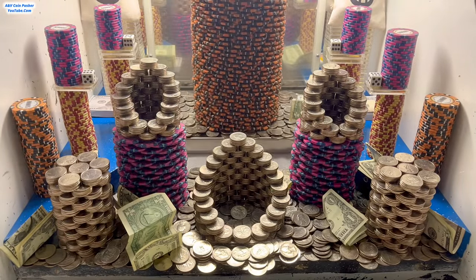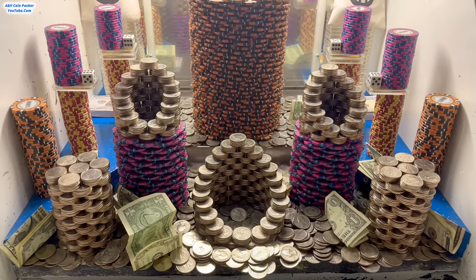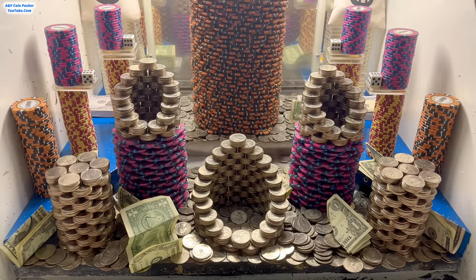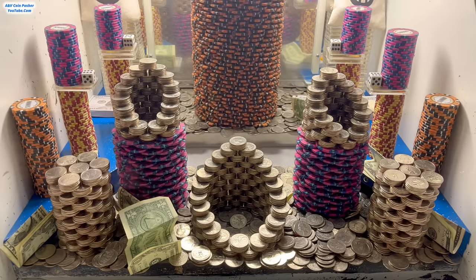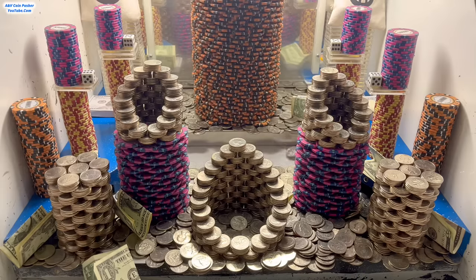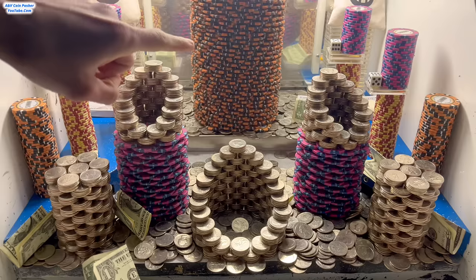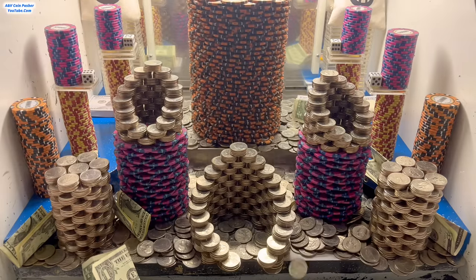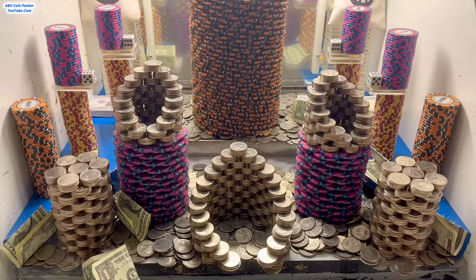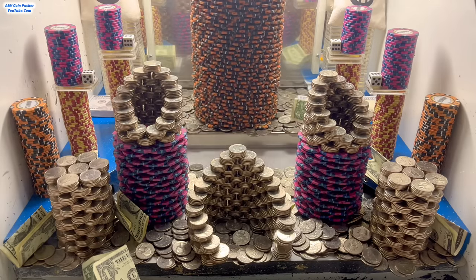The quarters are definitely more important right now because we need to try to win as many back as possible. That way we can knock down these big towers of chips. There are three humongous quarter towers up front, two $5,000 chip towers with quarters on top, and a great big tower on the pusher back there — probably the biggest poker chip tower I've ever seen in this machine. It's very tall, so it's definitely millions of dollars.